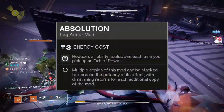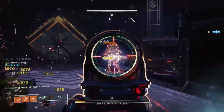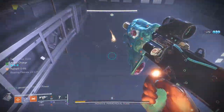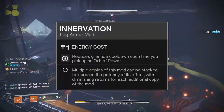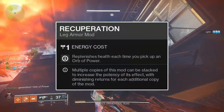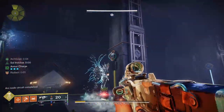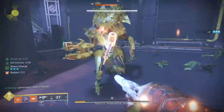Onto the legs mods: Absolution grants 5% energy to all three abilities upon collecting an orb of power. It's not critical for this build, as the main effect is 5% grenade energy — you can swap it for a Scavenger mod if you need more weapon ammo. Innervation grants 10% grenade energy every time you pick up an orb of power, and with Heavy-Handed generating orbs constantly, this continuously restores grenade energy. Recuperation grants 70 health upon picking up an orb of power — more than the Cure buff from Throwing Hammer alone — effectively healing you to full health upon a Throwing Hammer kill, making close-range combat significantly safer.